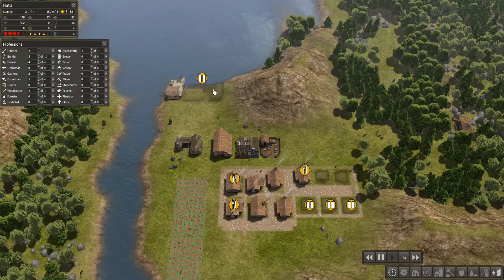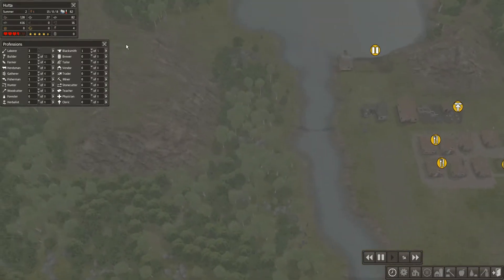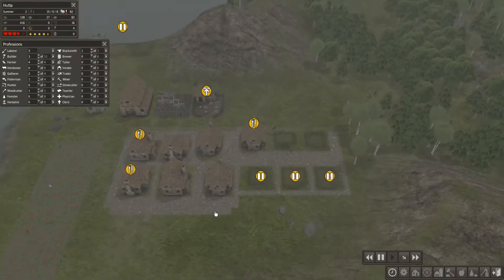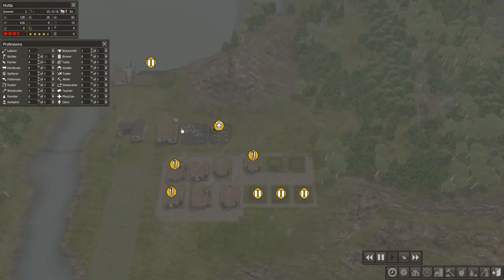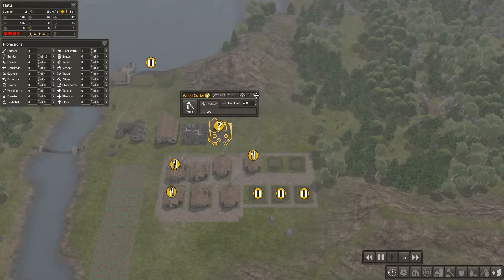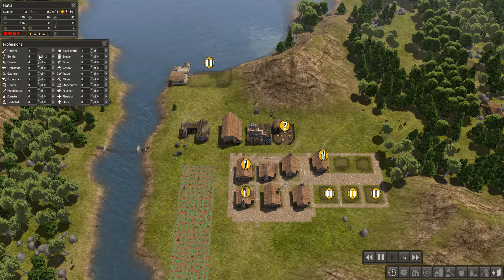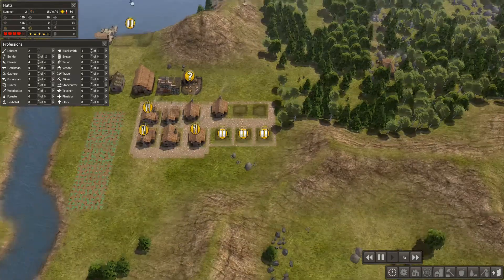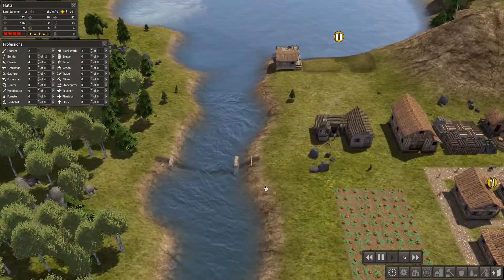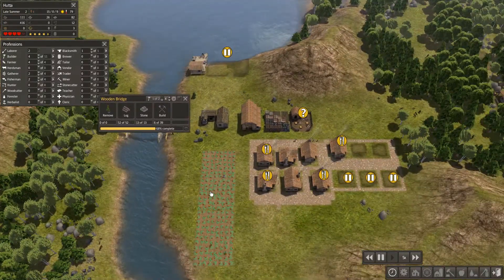The reason I haven't started the trade post is to avoid wasting resources at such an early stage — we've got nothing to trade. If a boat comes in with cattle or chickens we've really got nothing to offer. We can put one on builders, one on fishermen, and keep laborers for clearing. This bridge is looking good at least.